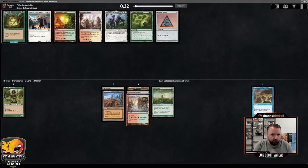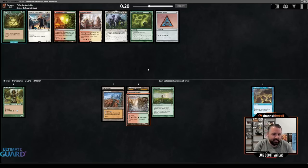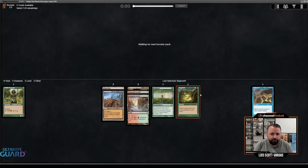Unfortunately, Thespian Stage didn't wheel — we're unlikely to be Stage-Depths-ing. I could take Regrowth here; that has some applications. I don't really need another red-green dual or a red-white land. Not looking like the best Lurus deck. Do I want Primal Command or Regrowth? I think I want Regrowth. I could end up in some sort of blue-green shell, and Regrowth can be really good in those kinds of decks. Plus, Regrowing Strip Mine and Wasteland is not the worst thing in the world.